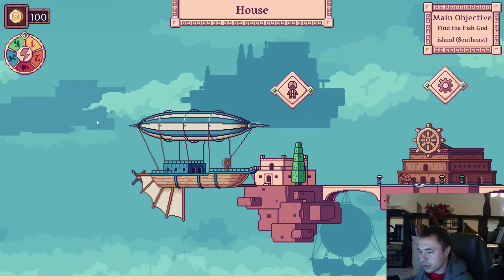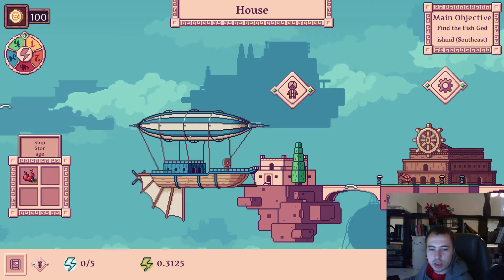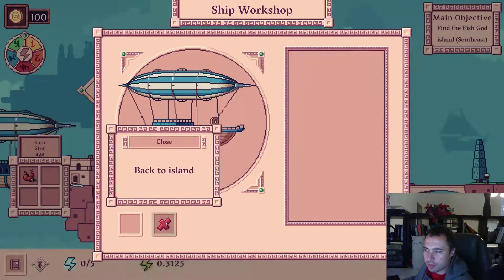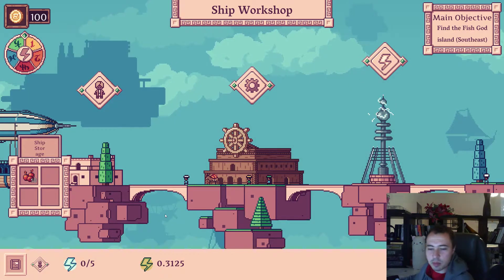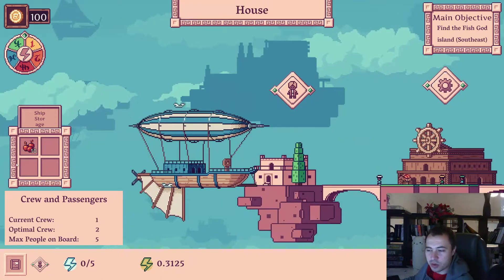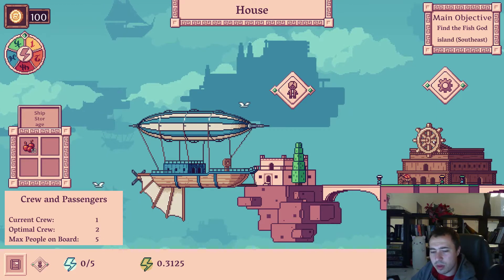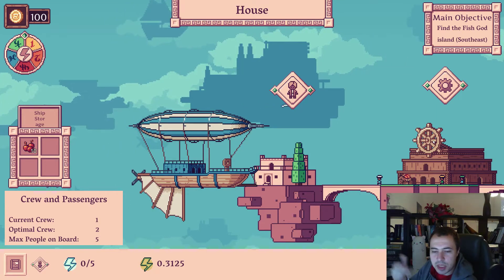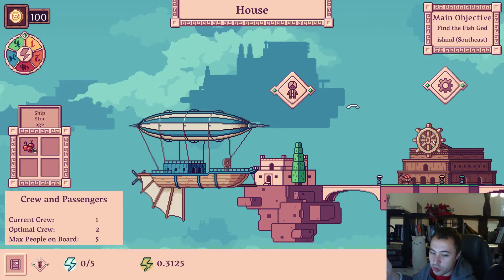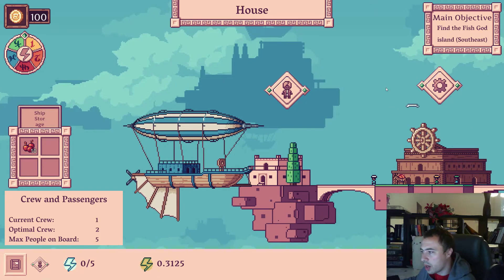I've spent some time working on quality of life. There will be a ship panel that shows you the data about your current ship, like your ship storage, that you can see at any point of your interactions with the map screen, and also the crew window which is going to show you what's happening on your ship when it comes to the crew. The crew is a rather primitive function right now, but you will need people to maintain your buildings on other islands. So when you build a building you will need to bring people, and to bring people you need to use your ship, but your ship also needs to have some crew. You need to hire the crew from the houses.